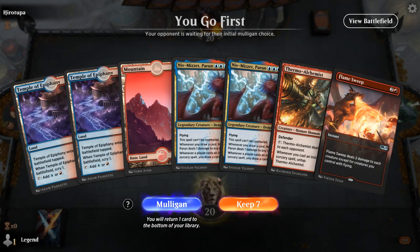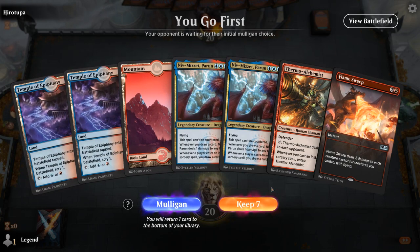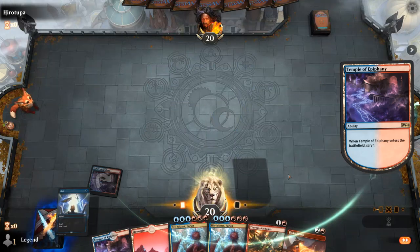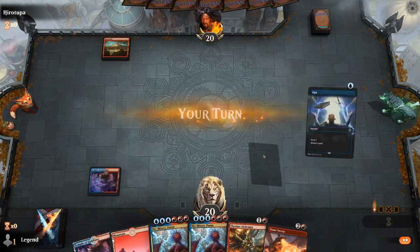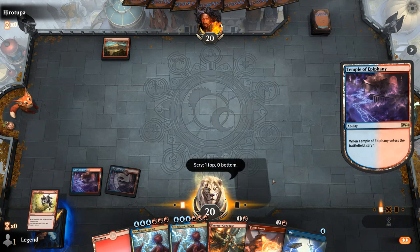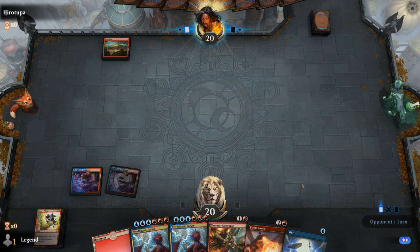We're on the play with a bit of a clunky hand, but we have double Temple to maybe look for a looting effect. We'll try it. Flame Sweep ensures we don't get run over. We can keep Opt since we can cast it alongside playing the Temple. I think we should prioritize finding a looting effect first — and there's a Pirate's Pillage, so we'll keep that and save Opt for later.